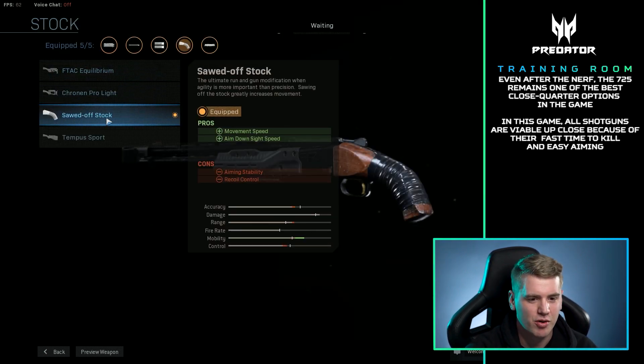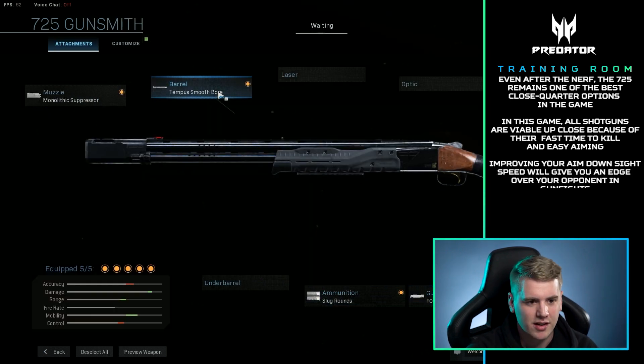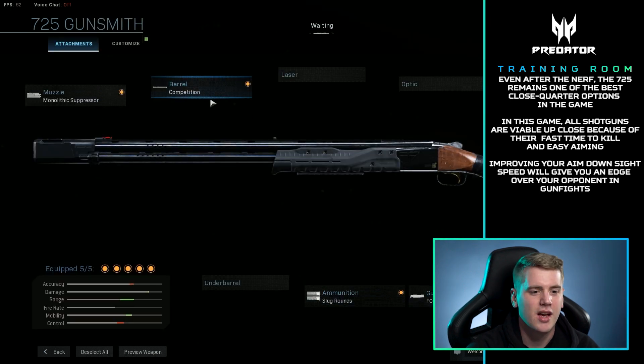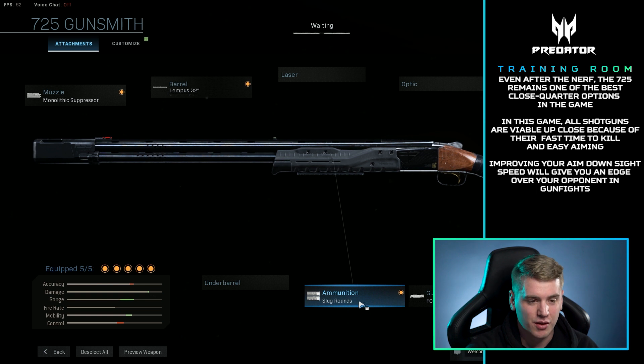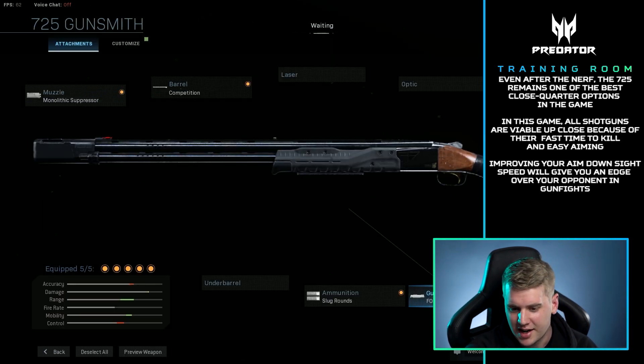The stock gives movement speed and aim down sight, so you can aim down sight quicker with the slug rounds. Honestly, if I'm going to put that on, I'd probably just want to put on the Tempest again with the slug rounds. Really, if you want to aim down sight, throw on the slug rounds; if you don't, throw on the Tempest Smoothbore and just go to town.